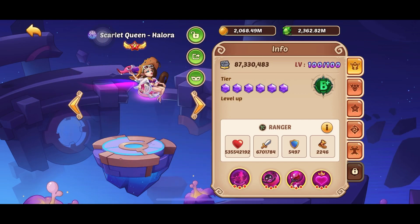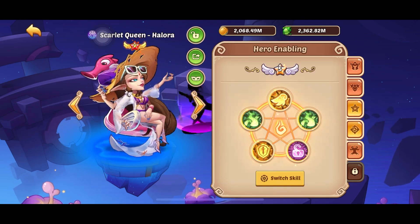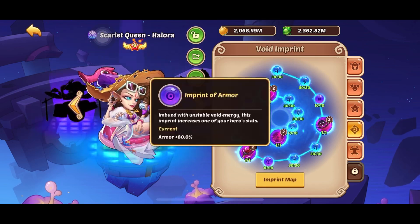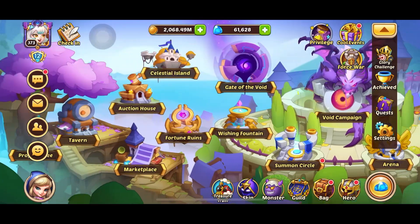MFF with Demon Bell is the first one to go — I need her to feed energy to everyone. And Halora is with the Crown, going as tanky as possible.